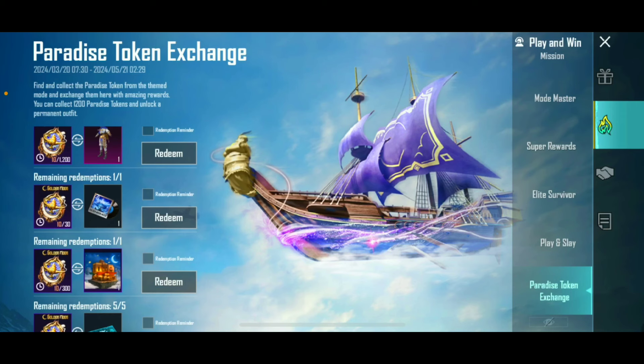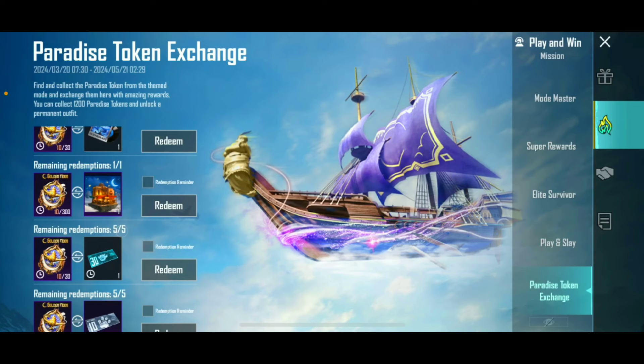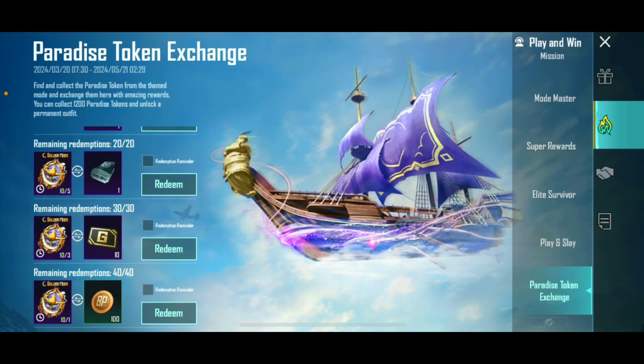And if you want to redeem your outfit, you will get 200 tokens here as a voucher, or you can redeem your gift — you can redeem a classic coupon or supply coupon.